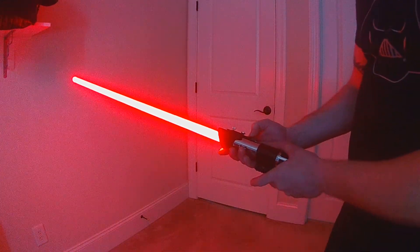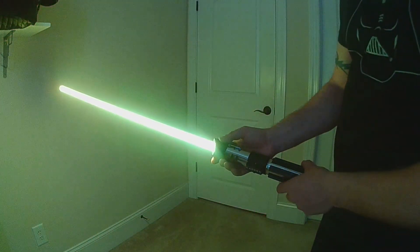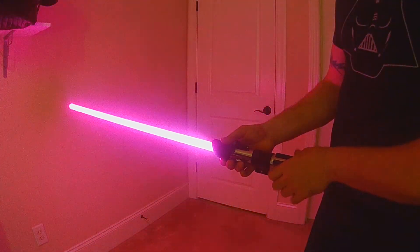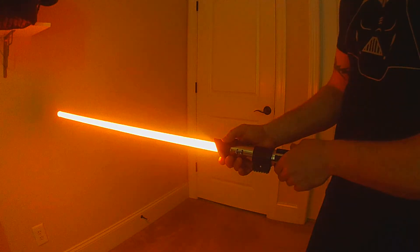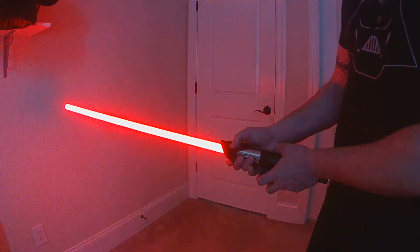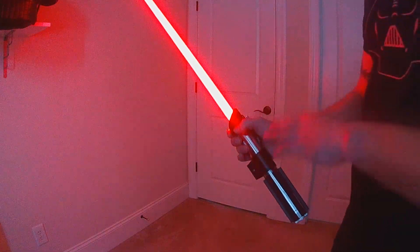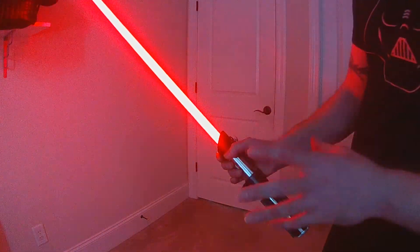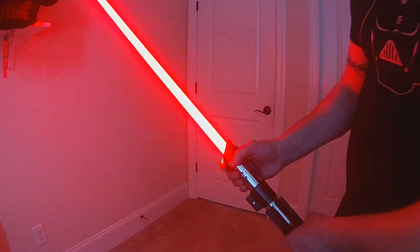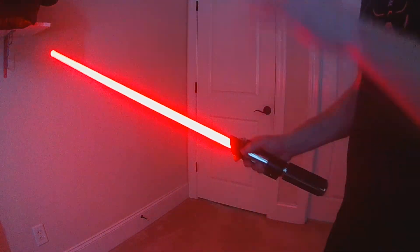If your blade is anywhere other than pointing straight up, that same control — hold aux and press power — goes into color change mode instead. Color change uses the color wheel: rotate the hilt to scroll through all possible colors. Turning slowly makes it easier to land on a specific color. Click power to lock the color in. So the same button combo does power save when blade is up, and color change in any other position.